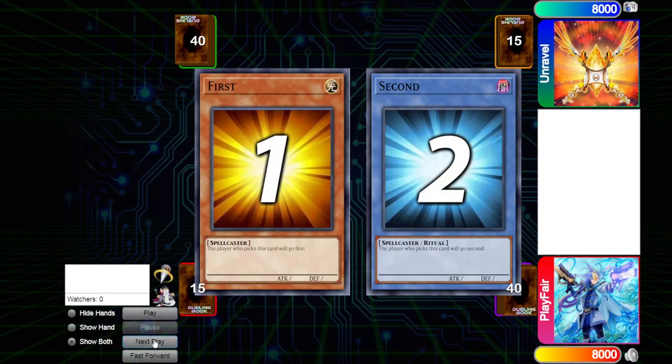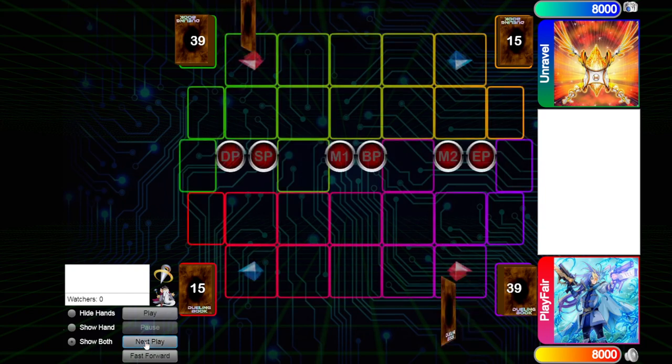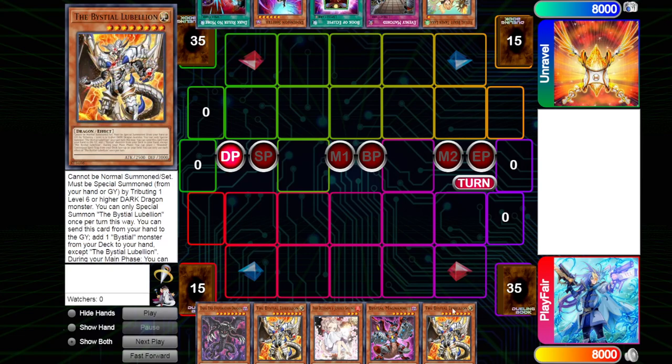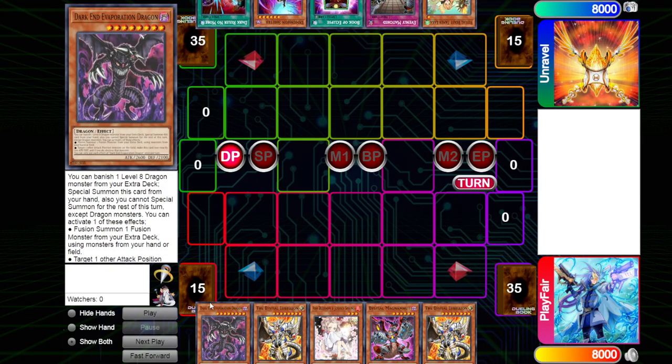What's up guys, welcome back to another Team's Home Circus live video. Today we're going to be diving into another DB video. We see Dragons going first down here. We see two Lubelions in the hand, a Magnemut, an Ash Blossom, and a Dark Evaporation Dragon.